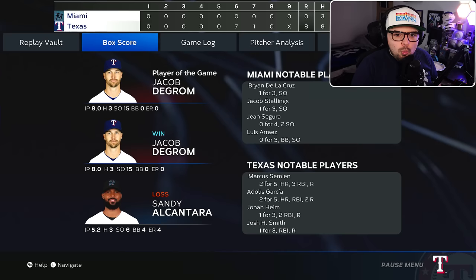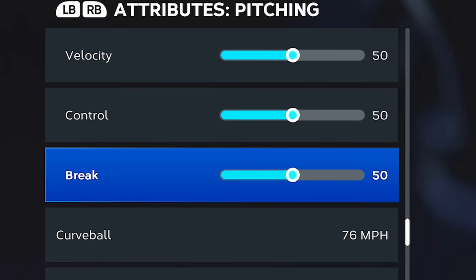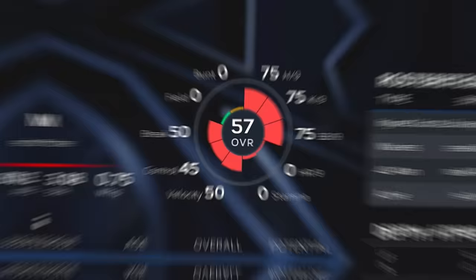We out-dueled Sandy Alcantara. And with our eight innings pitched, 15 strikeouts, and the win, we got 675 points that game. Let's spend 100 points to get him to max stamina. We upgraded each of the pitches up to 50 control, velocity, and break — except for the two-seam, which we got up to 25 on everything. So deGrom stays at a 57 overall, but the pitches are now a lot better. And that matters a lot because we'll be going up against the Angels and taking down Shohei Ohtani.